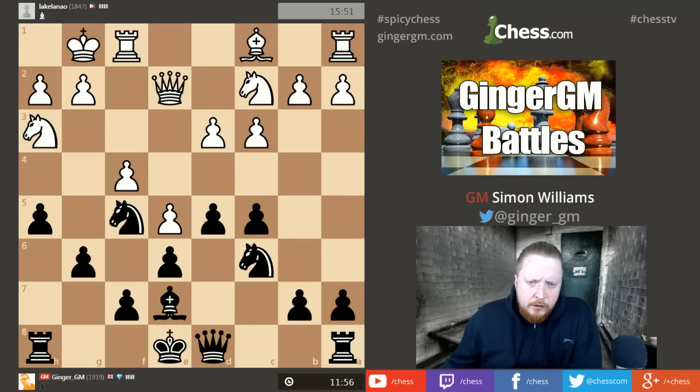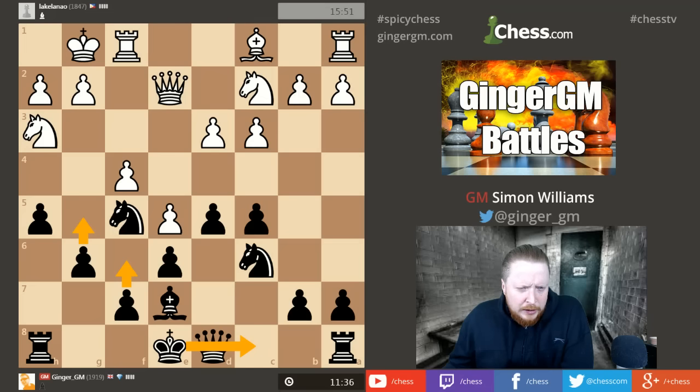The positive of bishop e7 is that if his knight ever jumps back, I can eliminate it with bishop takes knight. The next question is: where does my king want to go? I don't really want to castle kingside. A more dynamic plan would be to castle queenside, because then I might be able to play moves like f6 and g5, starting an attack on that area of the board. So: do I go queen b6 with the idea of castling queenside, or do I first go b5 to start a queenside attack?